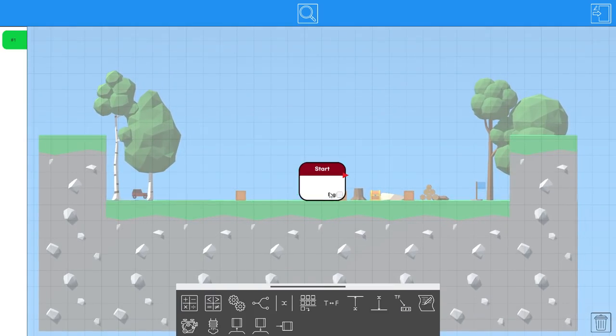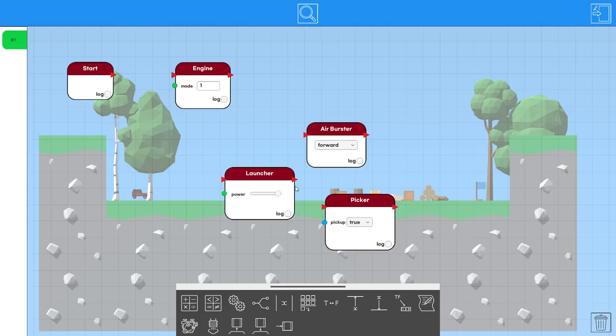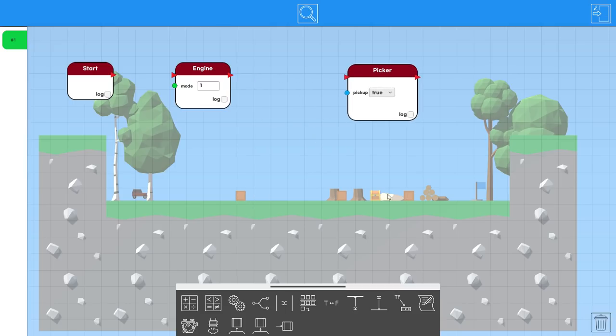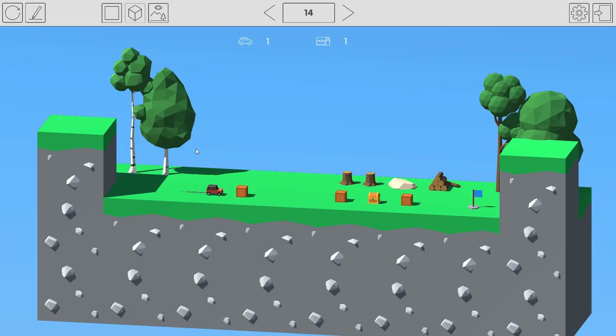Next stage: we have to grab the chest and get it to the finish without the boxes. We have a burster, an engine, and the picker and launcher. Let me check if we can pick up the crate or only the chest. Let's set up a basic loop: forward distance sensor greater than zero triggers a branch node to pick up whatever's in front. It picks up the box — that's a problem.